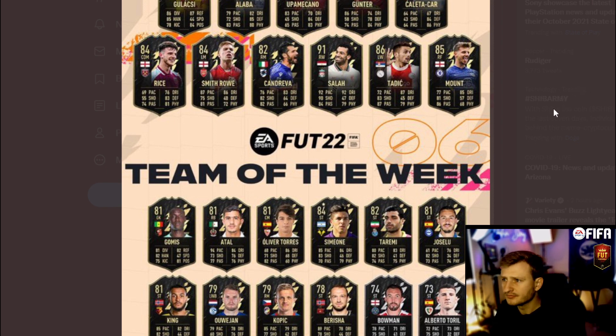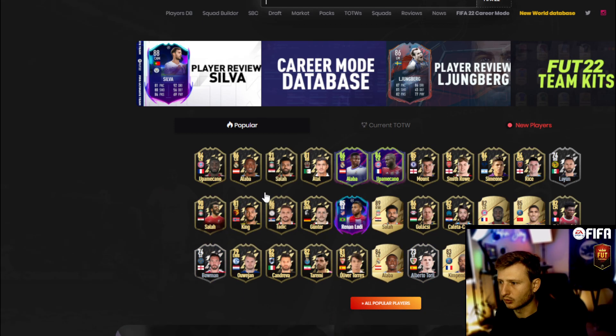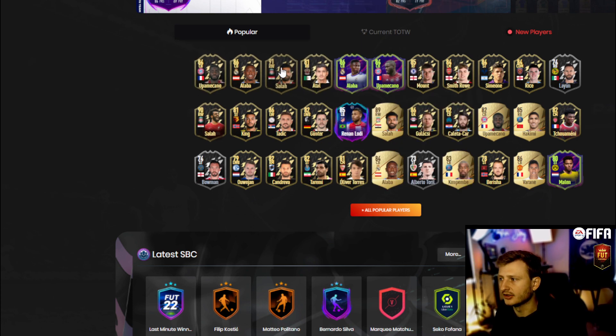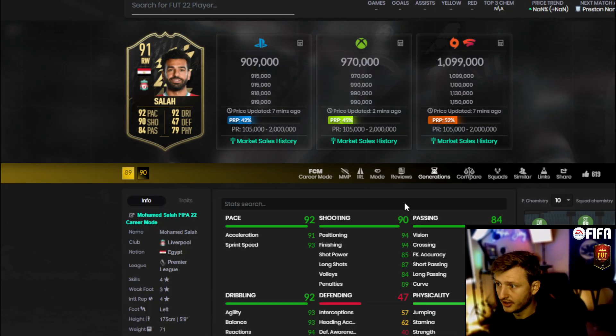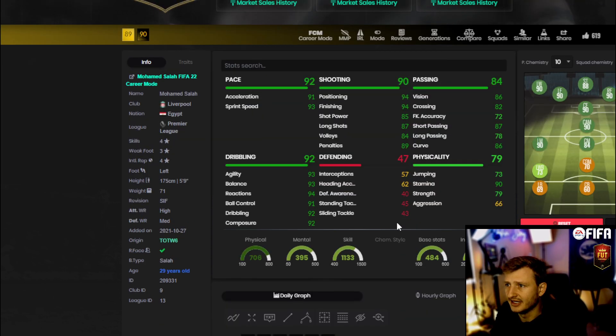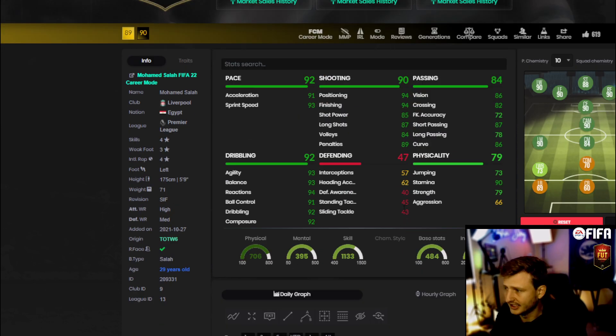We're going to be talking about the Team of the Week. The Team of the Week is actually not too bad. We've got Mo Salah — that Mo Salah card is absolutely nuts. We're going to look at that. Mason Mount's not too bad, Upamecano, the Alaba card. And then there's the Atal card — really not bad either. This card is starting to become one of the best cards in the game.